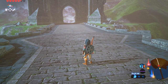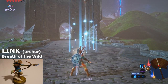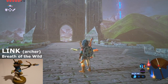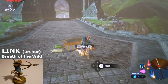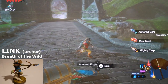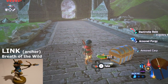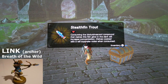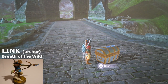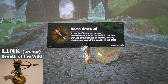Next one we'll do is Archer Link. He brings forth a bunch of fish and a little bit of meat — armored carp, armored porgy, some sort of stamina bass, and a new one: Stealthfin trout. And five bomb arrows.